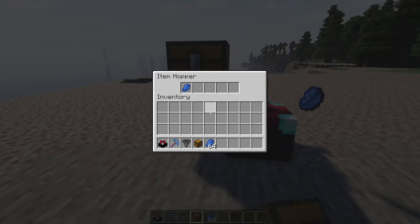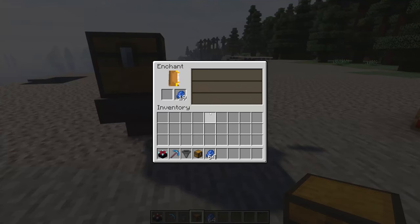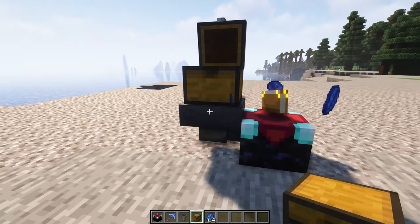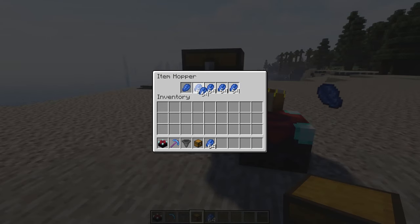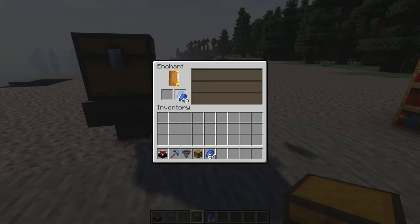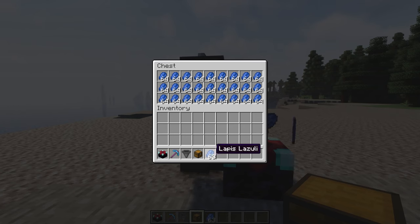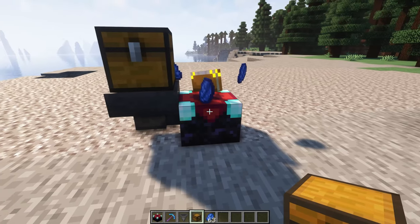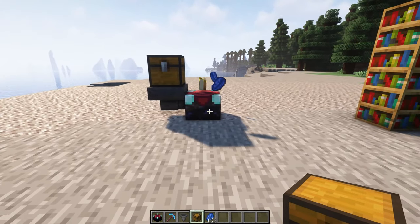You can also access the enchantment table by hopper — I have a hopper full of lapis just feeding the enchantment table here. This could be useful if you want an endless supply of lapis or want to do some automatic enchanting, since you can now input items through a hopper on top and export them out the bottom for constant enchanting, though it's hard to imagine needing to do that much enchanting in Minecraft.